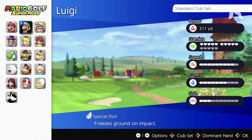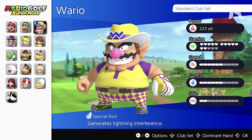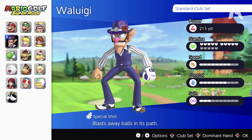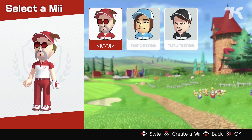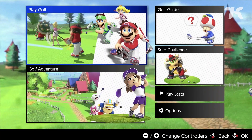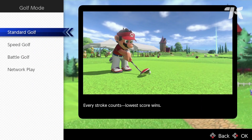You can play as any classic Mario character, including the Waluigi render we've all been waiting for. The multiplayer options include local and online play for standard, high speed, and battle gameplay options.